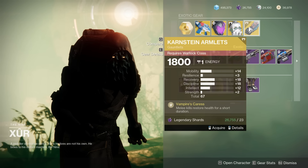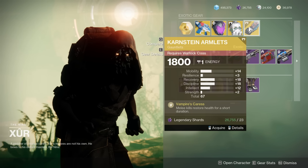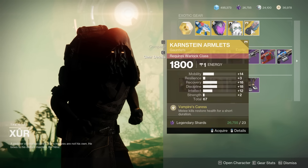Then we have a 67 Cenotaph Armlets. These stats are crazy, but way too much Mobility, and then Recovery, Discipline, Intellect. Just unfortunate — the totals are what you want, but the distribution sucks.